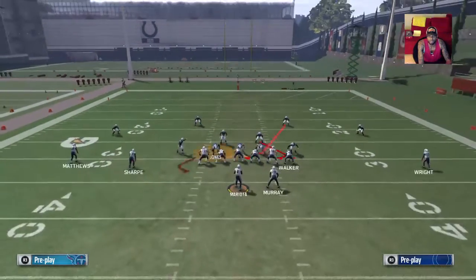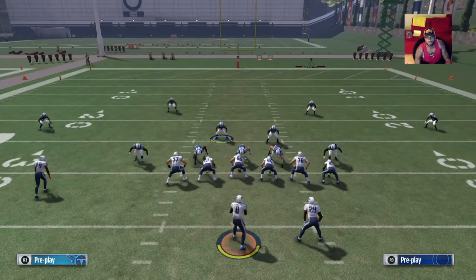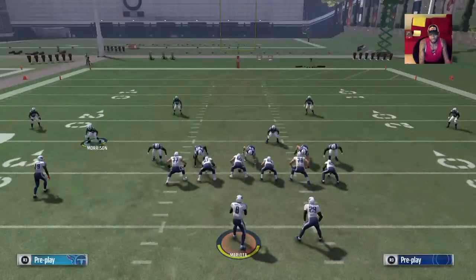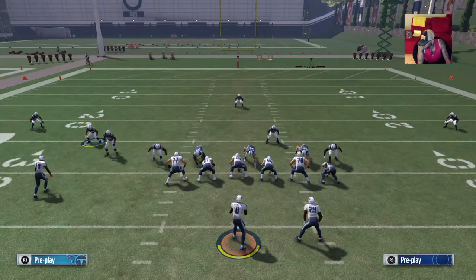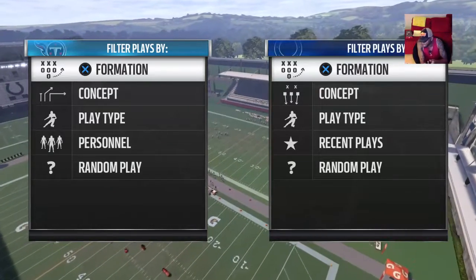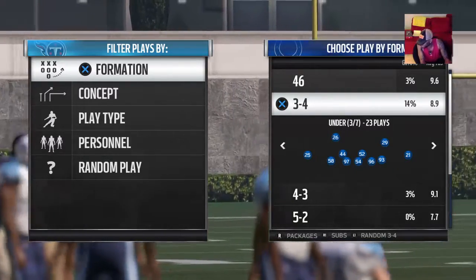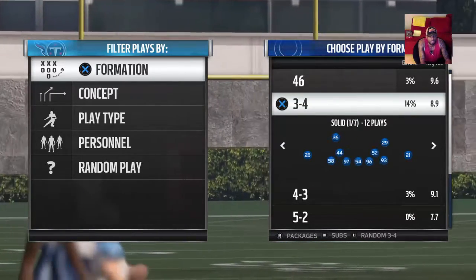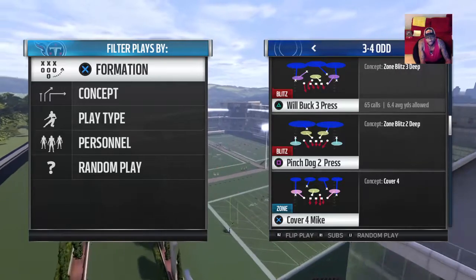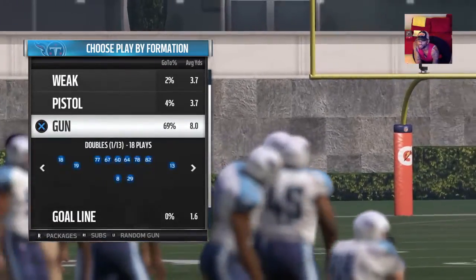By spying that guy you've got extra coverage on the field. He got picked up there, but if you take away your opponent's read, he doesn't have time to throw the ball. Let's get into the three-four odd Will Buck Three Press. It's in both three-four odd and three-four over — the play art looks exactly the same. I already have it in my audible. It's actually a good play against the run too.